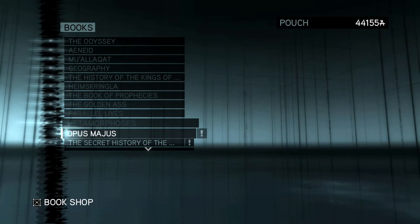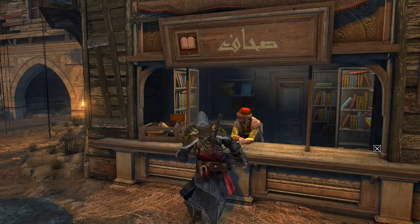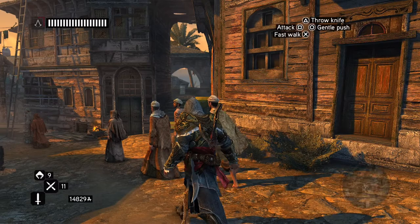I haven't gone to the bookstore in a long time - let's see what they've got. They have some stupidly expensive books. And I thought I saw a bank somewhere - oh, I did but it was the other direction. Let's go to this bank and then fast travel after I pick up some money.